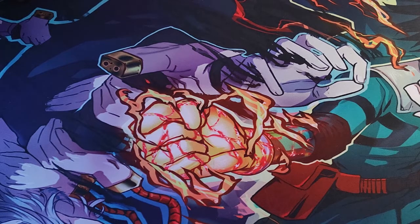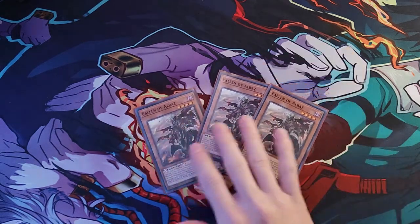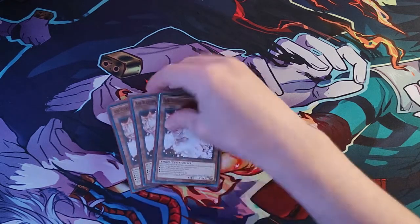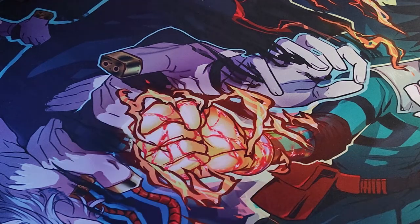You can swap those two out for any other two light attribute monsters you'd like. Next, we do have three copies of Fallen of Albaz, because it would not be Branded without the Albaz. Next, we do have three copies of Ash Blossom, because what deck isn't running Ash Blossom — let's just be honest.